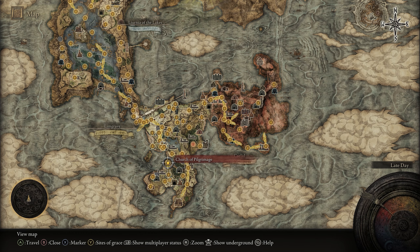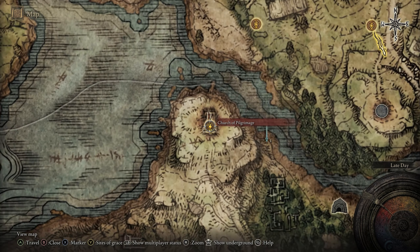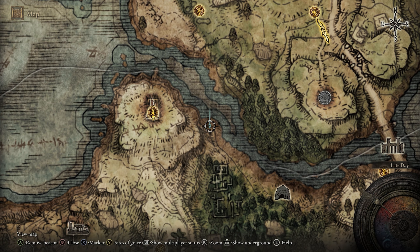The Church of Pilgrimage grace is located in the Weeping Peninsula on the southern side of Limgrave. From this grace we're going to head down the east side of the mountain. As you can see, I've already placed a marker for the exact location that we want to be in to get this crystal tear.